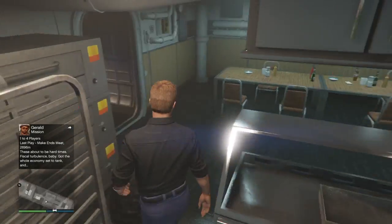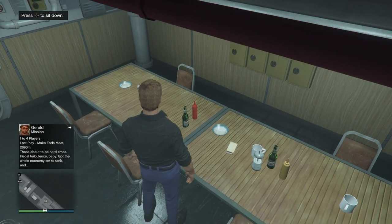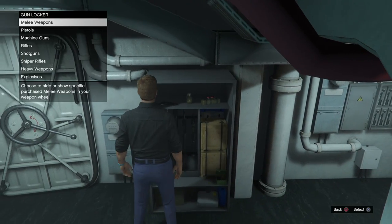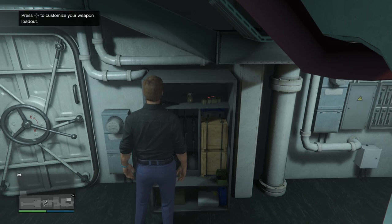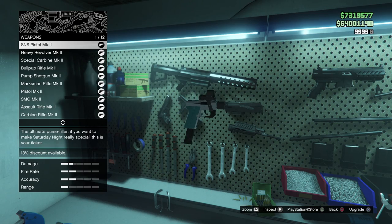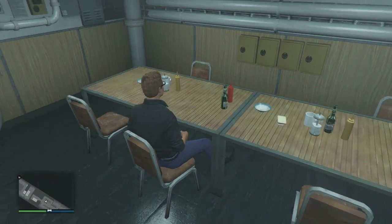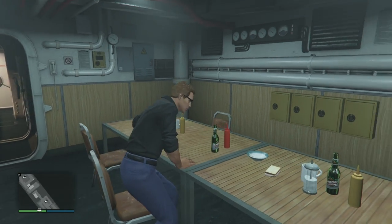Another cool thing about the submarine is that located on all three levels there are weapon spawns — things like a flare gun, pistol ammo, or RPG ammo. Just take a nice long walk around all levels of the Kosatka and you'll actually find those gun spawns in there. It's not a lot, but similar to other properties like hangars, you can find weapons spawning on the inside. So when you're going from point A to point B, make sure you stop and grab that ammo whenever you get the chance.